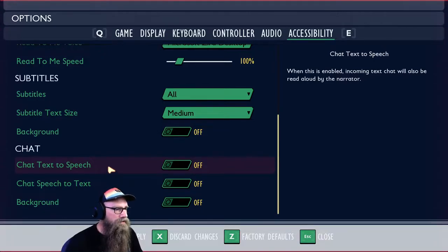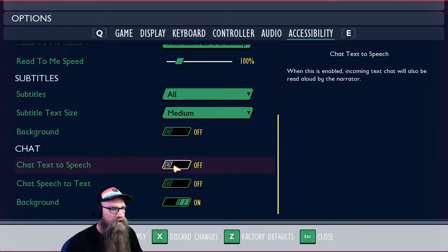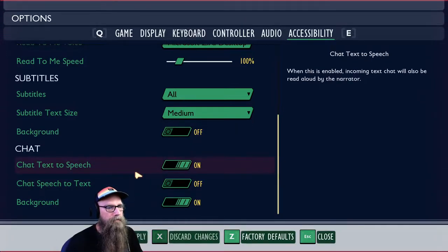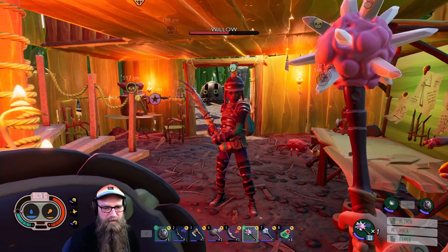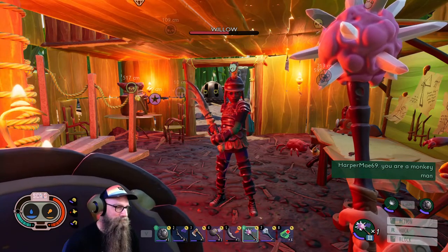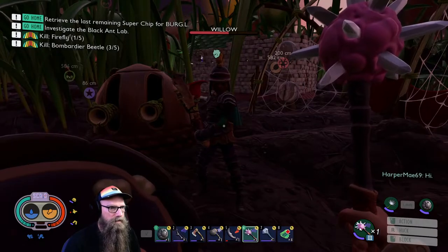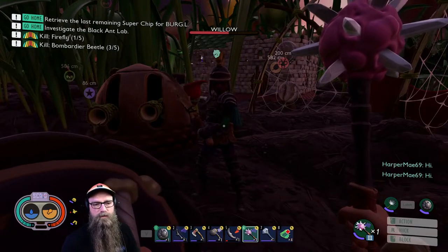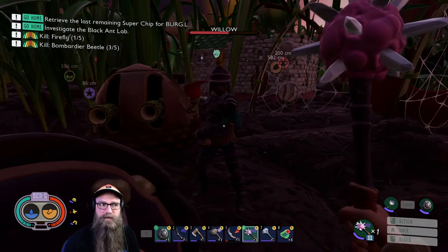And lastly, we've got the chat option. There's chat text to speech, chat speech to text, and I can also toggle the background. I'm going to toggle on the background and toggle on the chat text to speech feature and apply. It appears that you have to have the read to me function on as well. So Harper, why don't you go ahead and say something? And what's happening is that to the right of the screen, it is displaying in chat what she is saying audibly. So that's pretty cool.